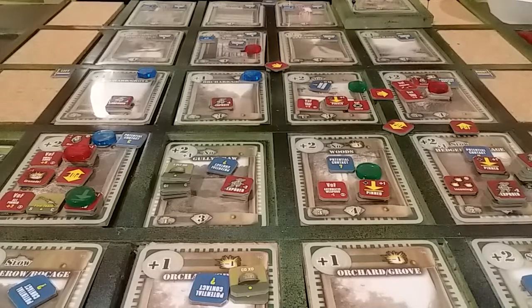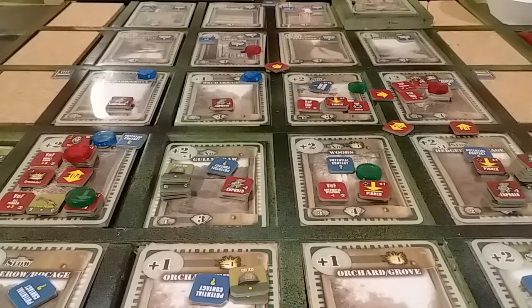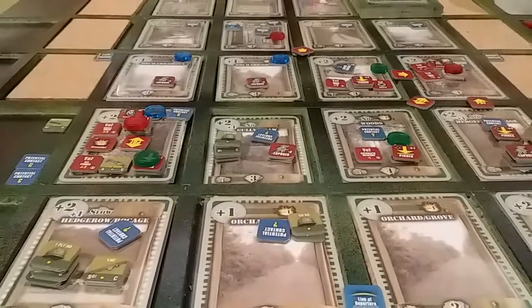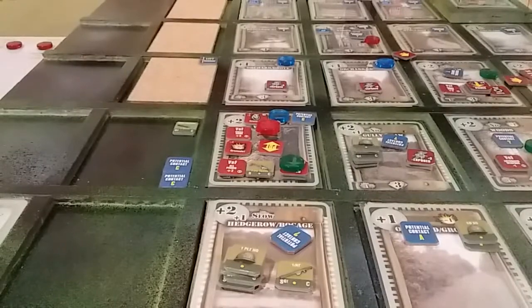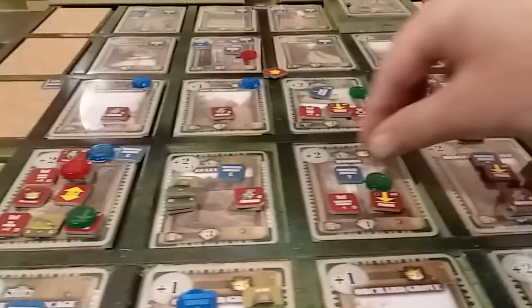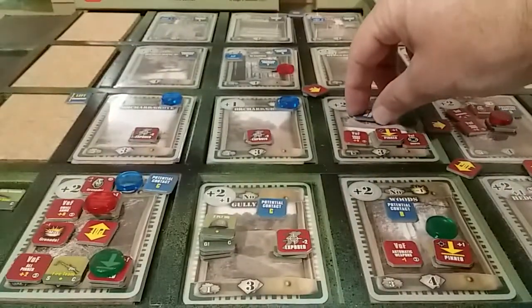We go into update fire missions and now remove the incoming marker. Then we evaluate potential contact markers — for each card with a PC marker and a friendly unit, draw action cards based on the marker and current activity level. Turning these over to do them in order: we have a B, an A, a C, a C, a B, a B, and a B. We were a damn sight luckier than expected.